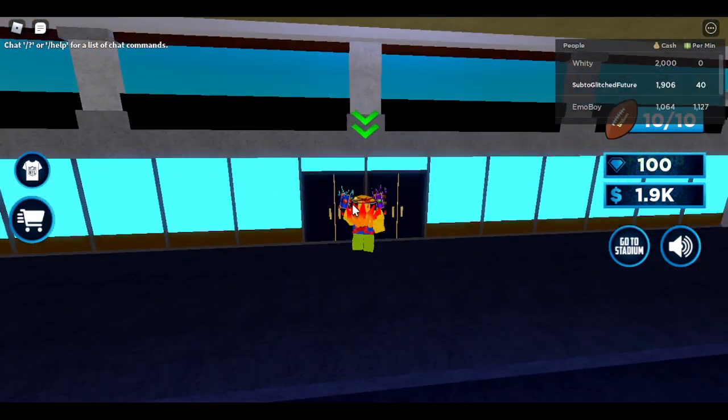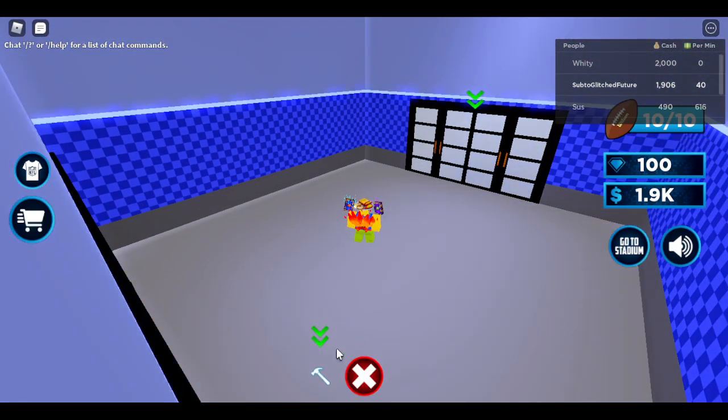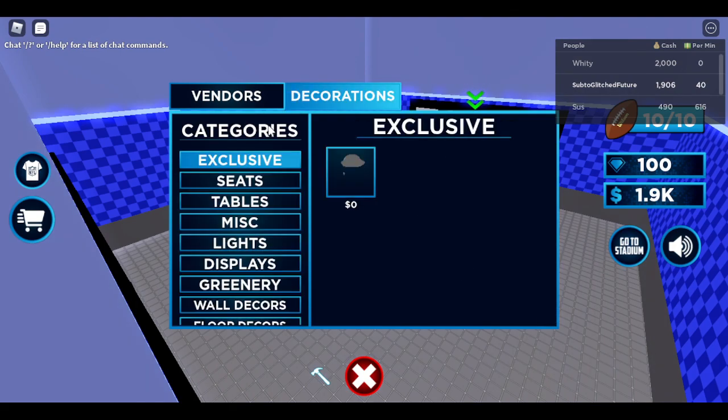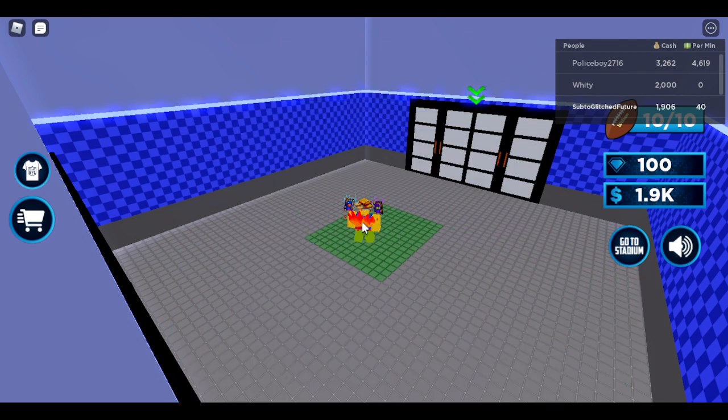Money. And then you wanna go in here, and go to Edit, Build Mode, and actually go to Decorations and Exclusive. You wanna get the New Era stand, and you can place it wherever you want.